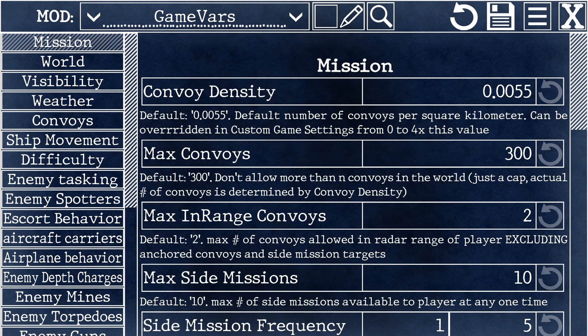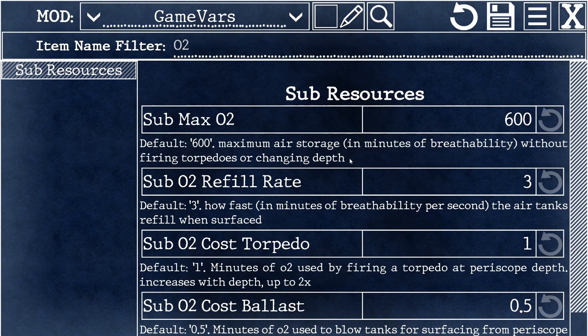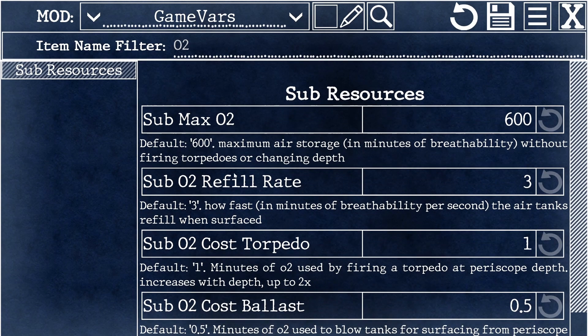Because there are so many things to change in here, it can be difficult to find that one particular thing you're looking for. In that case, I recommend using the search tool. That brings up a text box where you can type in — let's say you want to modify something about O2 levels on your boat. If you type in O2, it filters down to just sub resources. Click on that and it'll show you only variables that have O2 in the name. From here you can change how much O2 it costs to fire a single torpedo, how fast your O2 refills once you're surfaced, and so on.